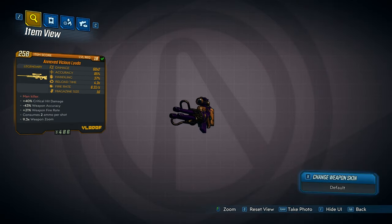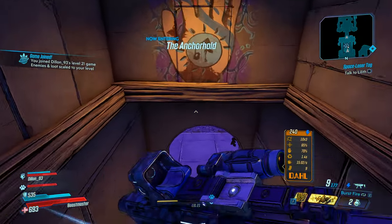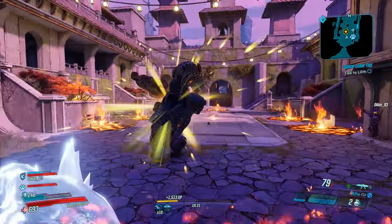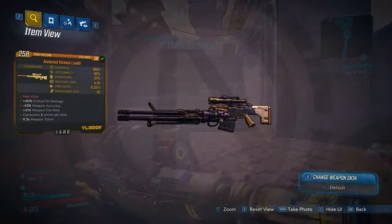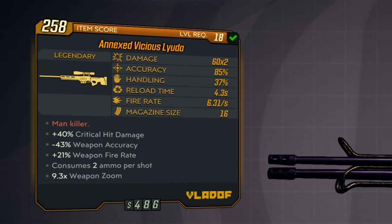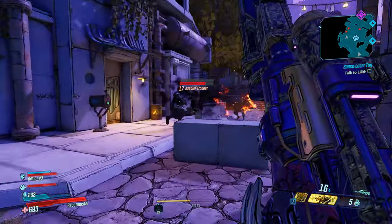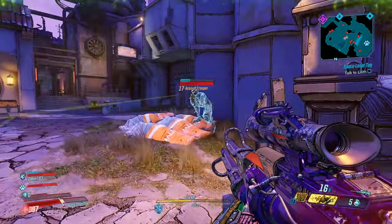Returning from previous Borderlands games, we have the legendary Laiuda and TK Baha's Wave Gun. I managed to get both of these from a boss fight known as Captain Traunt, which you will come across during the main quest line on the planet of Athenas. Once you complete the main quest here, he will then become farmable, and there's a spawn point just above where you fight him so he's very easy to farm. The first legendary he dropped was the Laiuda — a fan favorite from Borderlands 2 and extremely powerful. The weapon is a Vladov sniper with flavor text 'Mankiller,' with the unique ability to shoot one projectile that splits into three on a horizontal plane. The variant I ended up getting was the Annexed Vicious Laiuda, which gave the weapon a x2 modifier, allowing me to shoot six projectiles for the price of two bullets, making this one of the most powerful weapons I currently have.